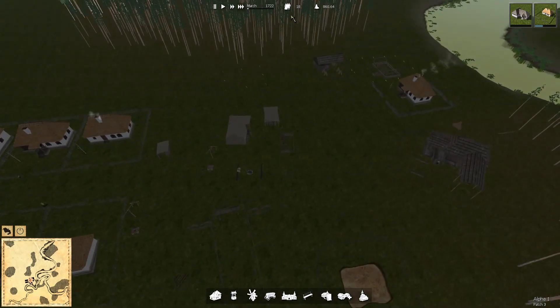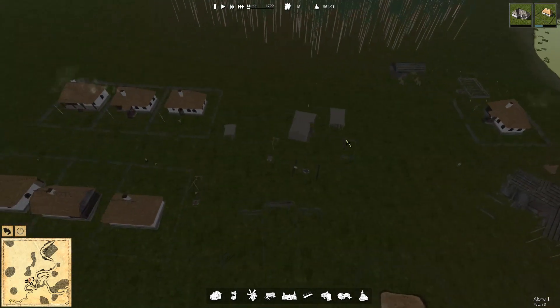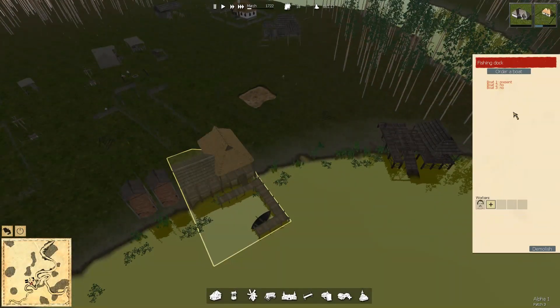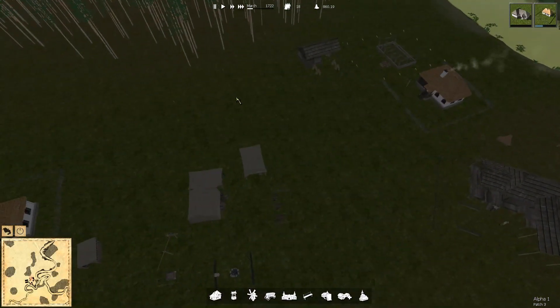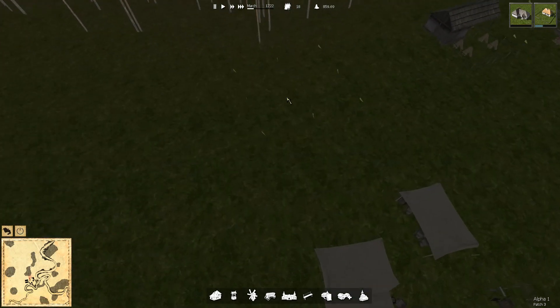We've got summer, guys. We just lost some kids — poor kids. So first of all we need to make sure that the boat situation is sorted. Let's order two more boats. We don't need anybody else before we have another boat, and this one has to be built first. So what is missing — workers? Let me just see.